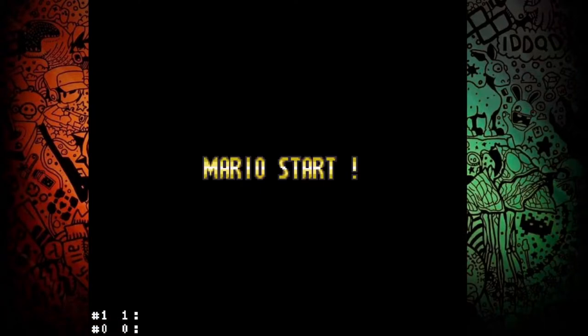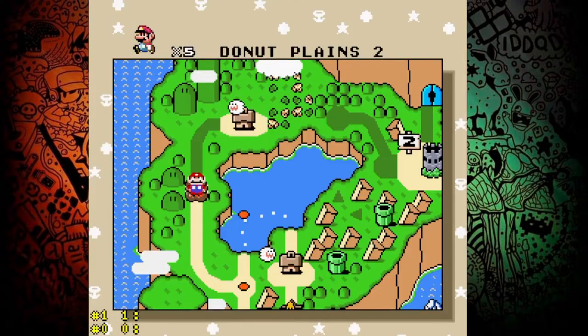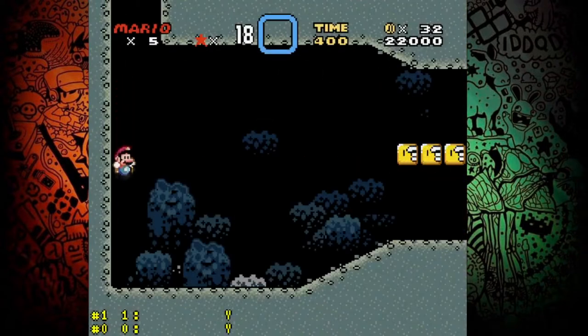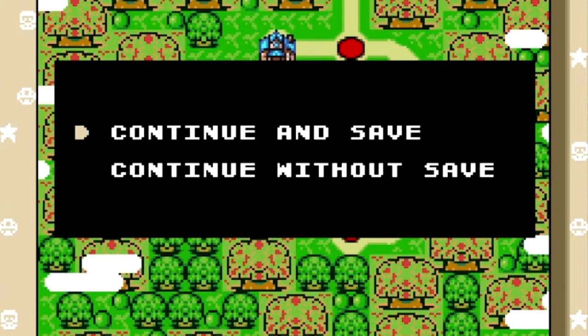Hi buddies! In this video I'm gonna show you how to save the game in Super Mario World. Every time you beat a castle or a ghost house, the game will show a box asking you if you want to save the game or not. All you have to do is choose continue and save. That's it.